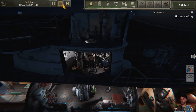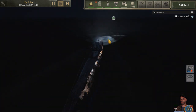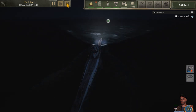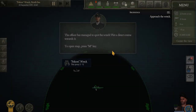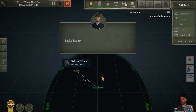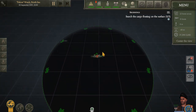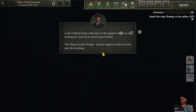I think I might speed things up a little bit. Hope you don't get seasick! There we go - spot the wreck. Of course. Place him to open the map - okay, there we go, fast travel. Okay, boom.